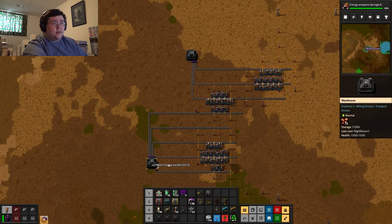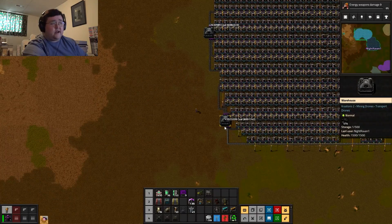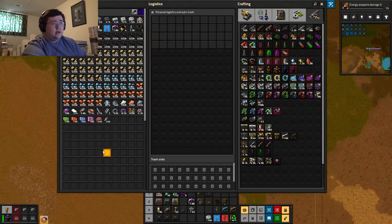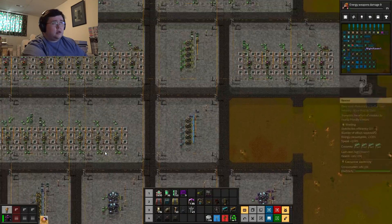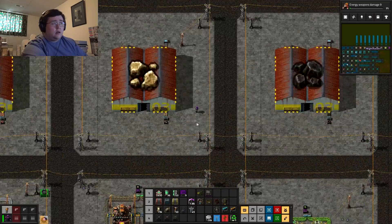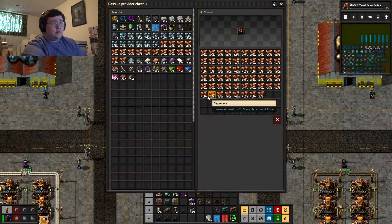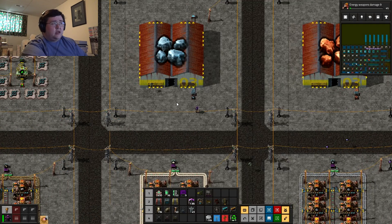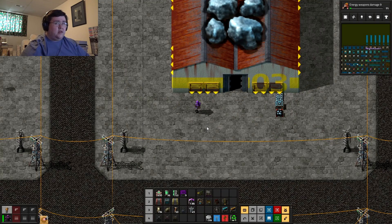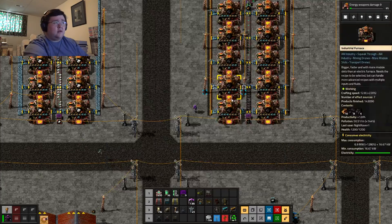Oops, I forgot to pick up that stuff. Let's just pick these up — there we go. I didn't forget my construction robots — I have all of them. Coal, stone, copper — get these filled up a little bit since they've been grabbing a little quicker than they've been able to provide in the passive provider chest. That's a lot of coke in the system.